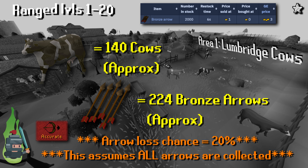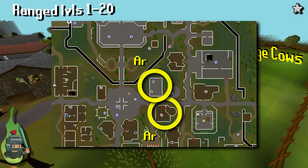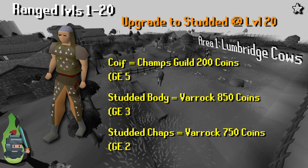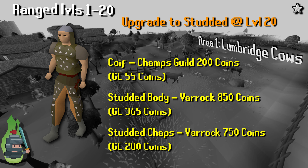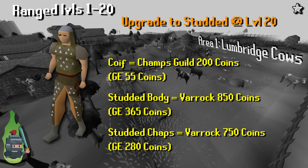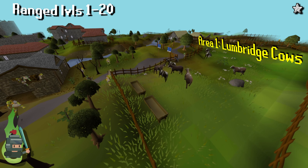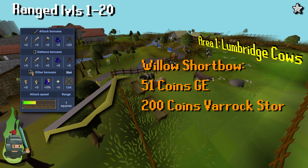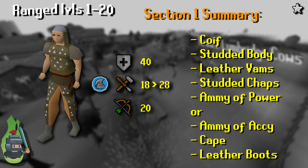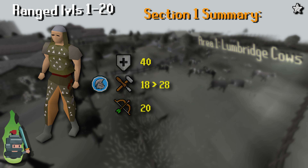Once we've done cows and hit level 20 range, head over to Varrock and into Horvix's Armory shop to buy yourself full studded leather. Full studded leather requires 20 defense. Anyone with 32 quest points who can enter the Champions' Guild — south of Varrock — can also buy a coif; I recommend buying that too. Once you've finished upgrading your armor, head back to the archery store and buy yourself a willow short bow. If you've followed my guide, you'll have 40 defense, 20 range, full studded leather, leather vambraces, a coif, a cape, amulet of power or accuracy, leather boots, and a willow short bow.